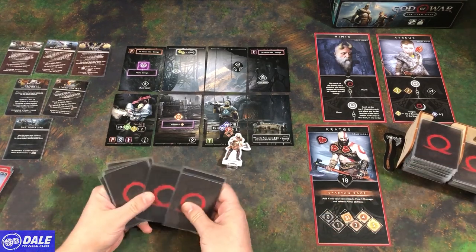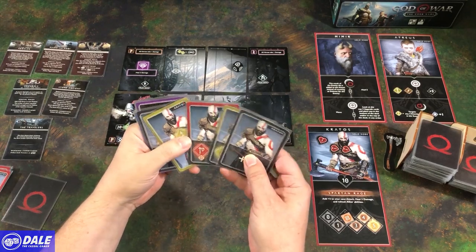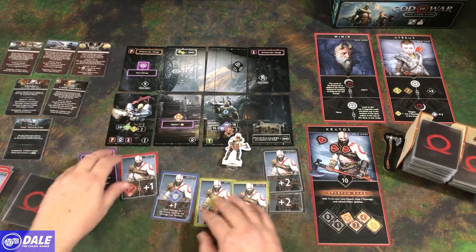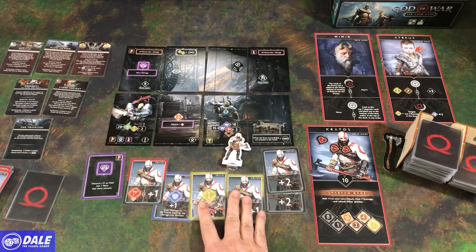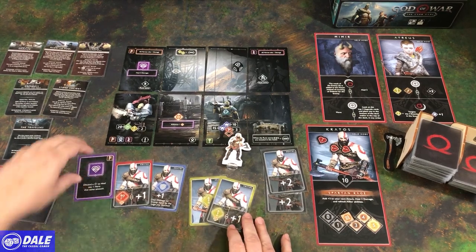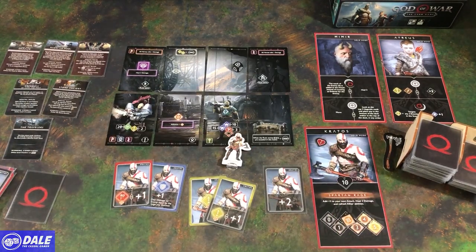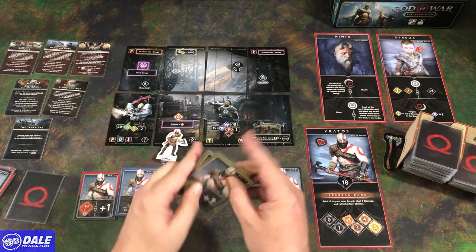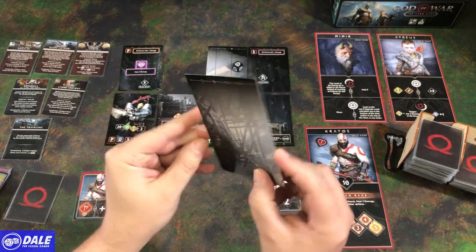Drawing seven cards for our new hand — we've got some modifiers and some ranged. Definitely not getting 15 damage to hurt the armored traveler. We can pitch two cards to flip one of the tiles but that doesn't leave us much. We just don't have big damage. So we discard a plus-two modifier to heal any one hero for two. Then moving over and spending two ranged actions — we flip a card which just goes to a blank picture. And we get our third rune stone.